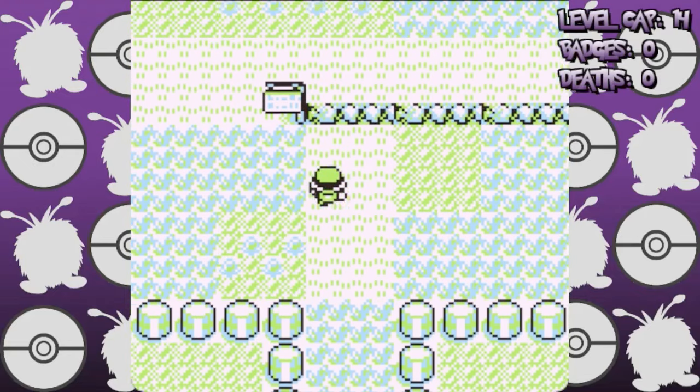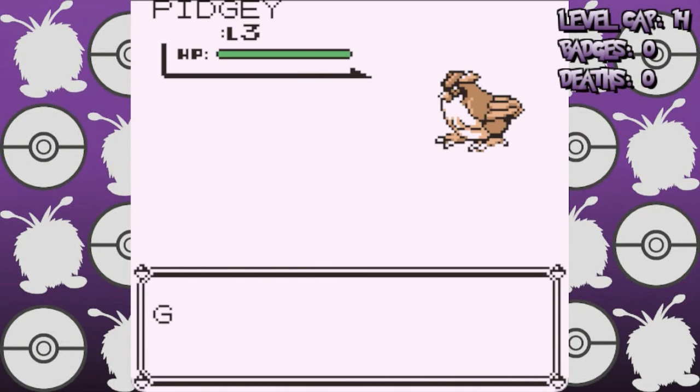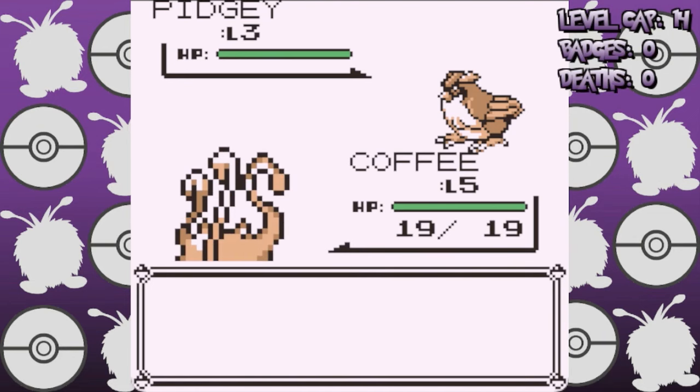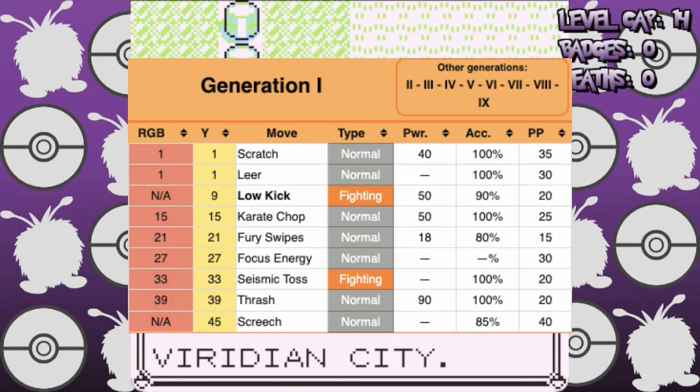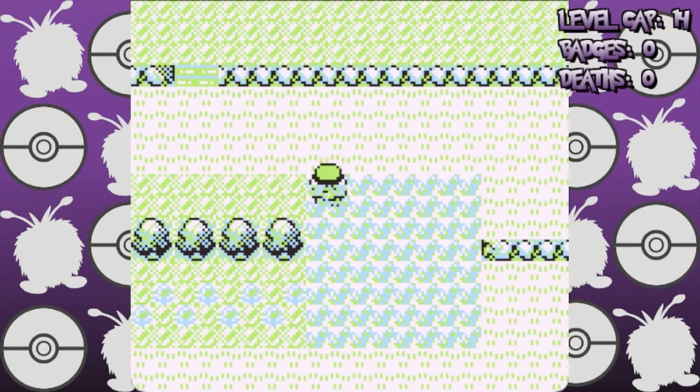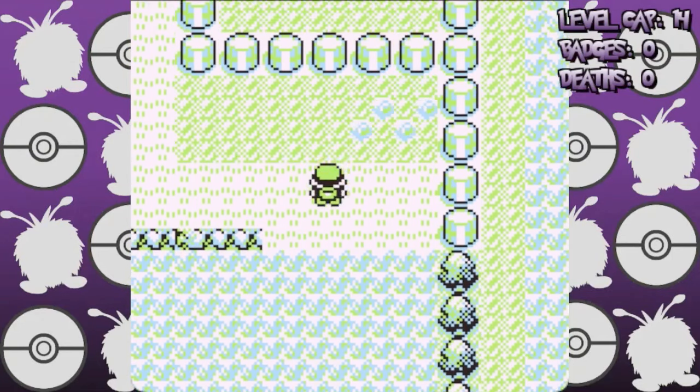We start with only normal type moves to face the first gym, training on Route 2 to gain stat EXP, which is the Gen 1 equivalent to EVs. Mankey also gets Karate Chop at level 15, which normally would be great, but in Gen 1 it is a normal type move, and just out of range of our level cap, meaning we have to edge our XP so that we level up during the gym battle.